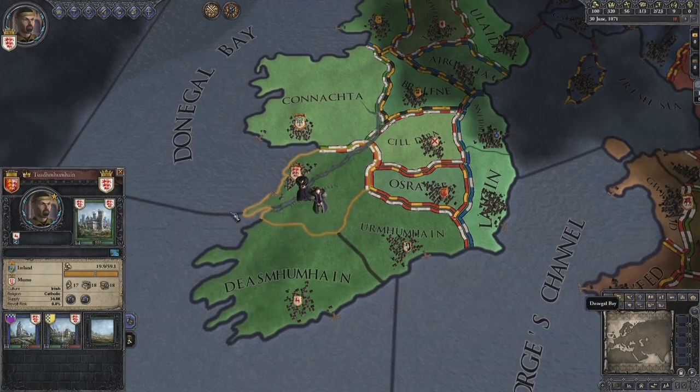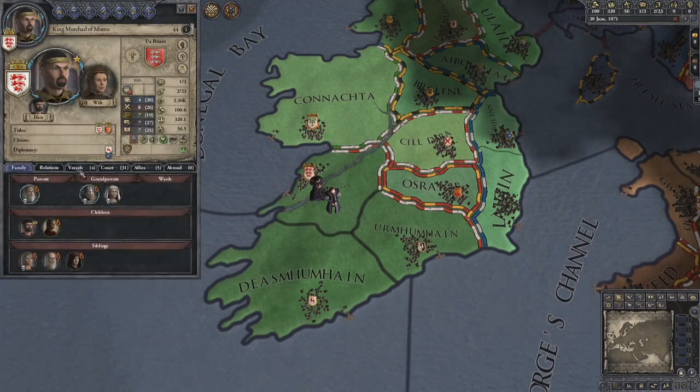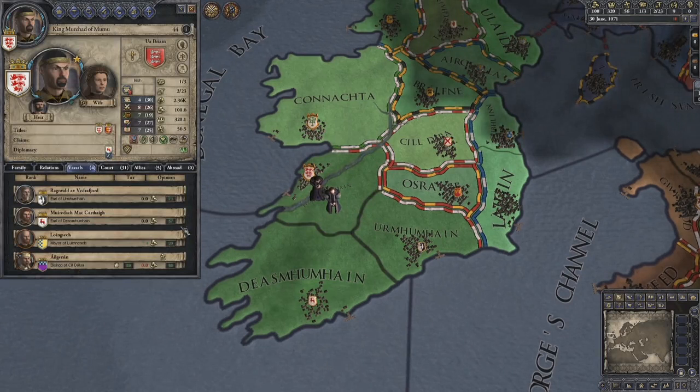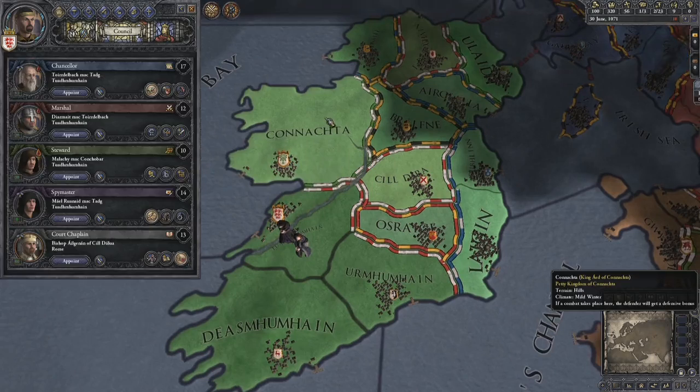So what we're going to do is first we're going to check our vassals to see how much opinion they've got of us. I think that's all high enough pretty much, so what we're going to do is we're going to fabricate a claim.